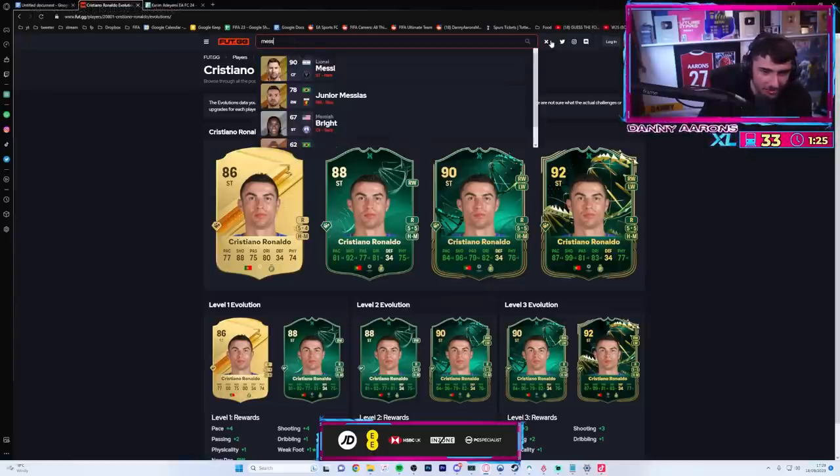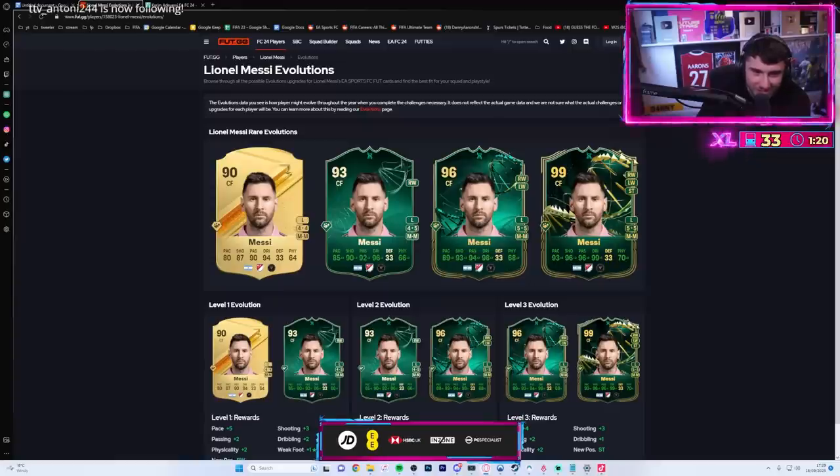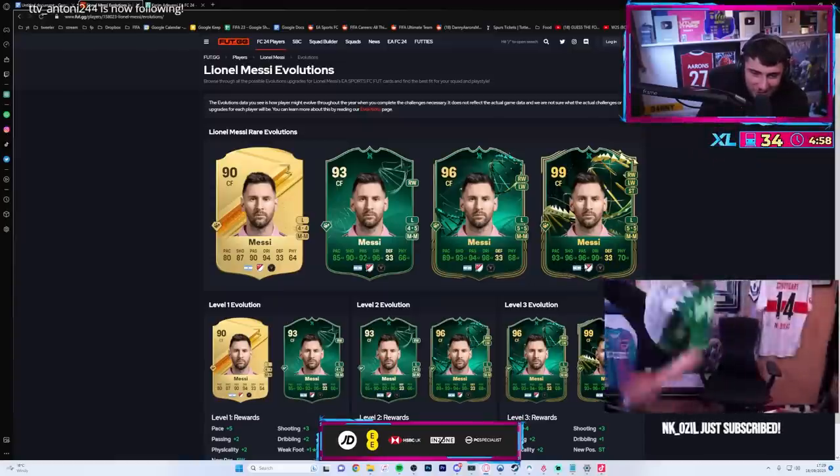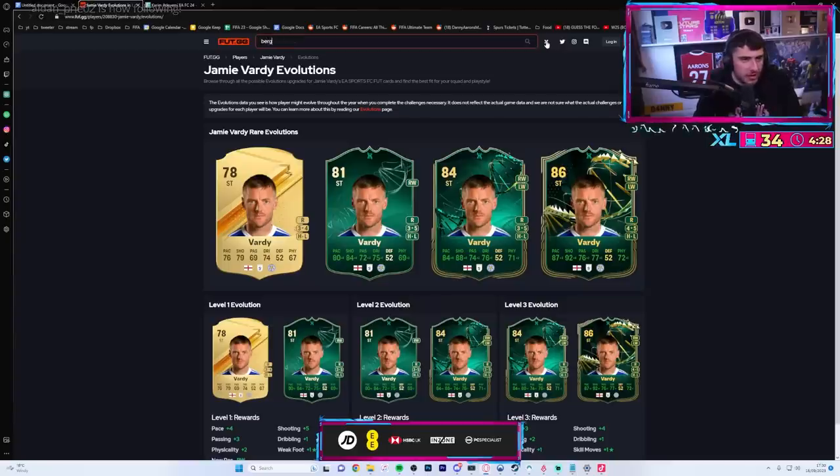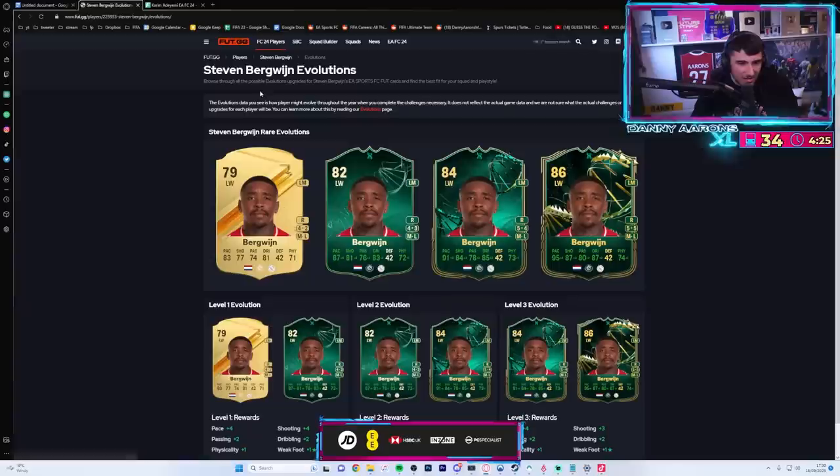I feel like Messi would be right - Messi's surely gotta be 99 most things. 99 rated, 93 pace, 99 passing, 99 dribbling. Bergvine - what's his rating? 79? Does that fit? He could be an evolution - he fits the requirements.